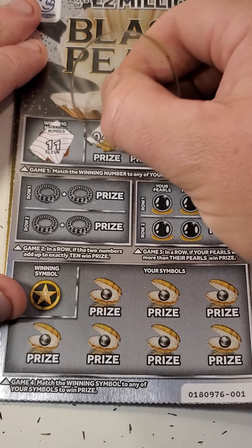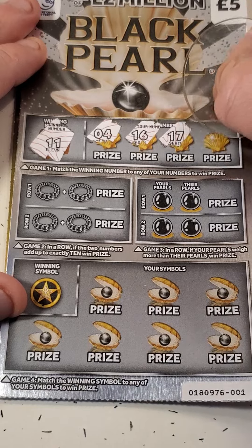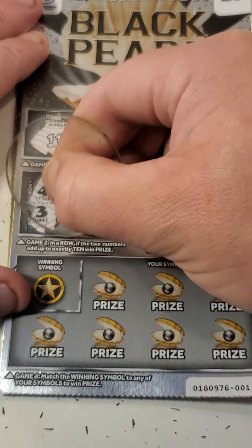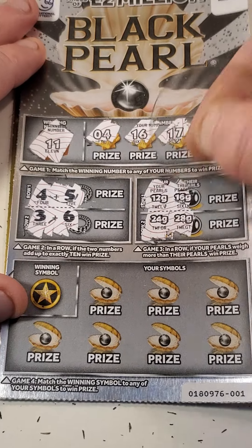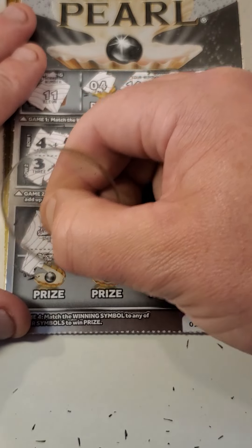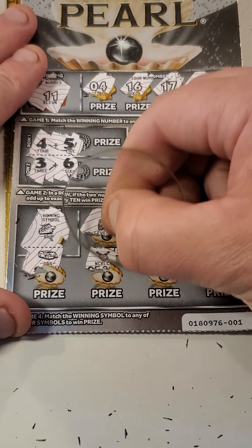11, 11 - card 1, can we find a winner on card 1? 11, no, up there we can't. 4 and 5, 3 and 6. 12, 16, 24, 28. A ship, we've got a car. Nope, nope, nope, nope. And no, nothing on the black pearls. We've got 3 of these, we've got a car.